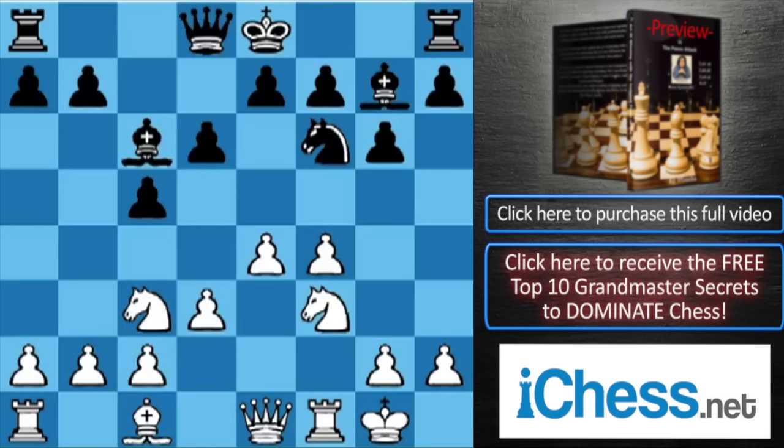Different move order — black did not play Nd4 on the fifth move — but the same position. Why? Queen is on e1, white's light-square bishop and black's queenside knight are exchanged. The fact that the bishop is on c6 and not on c8 may make a slight difference, but makes absolutely no difference to white's plan. White has to religiously follow the same exact plan.